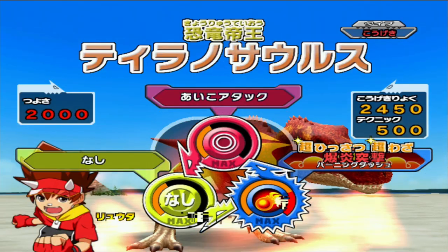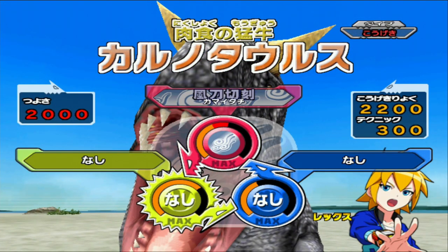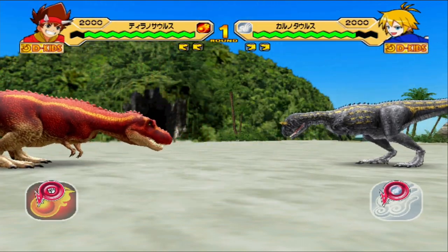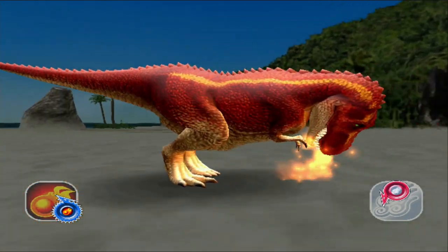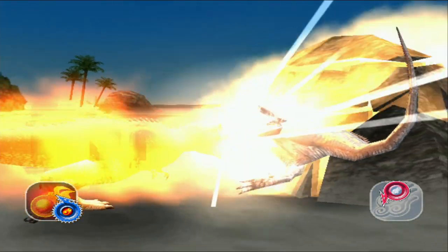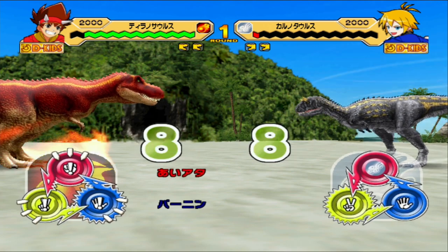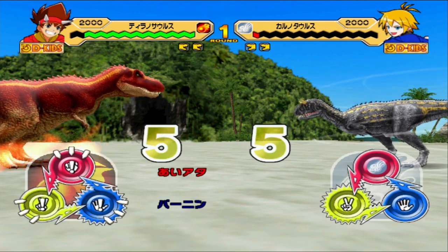For this test, we added tie attack to the mix and we're using Carnotaurus as our victim again. Can a tie attack and Burning Dash combo one-shot any Wind Dinosaur? The Burning Dash gets triggered and will be used after. It doesn't quite do it, but it leaves it agonizingly close to death, so I would say a Uteraptor would probably die. We're not going to test that now — I think we don't need to — and we're going to move on to another Dinosaur.